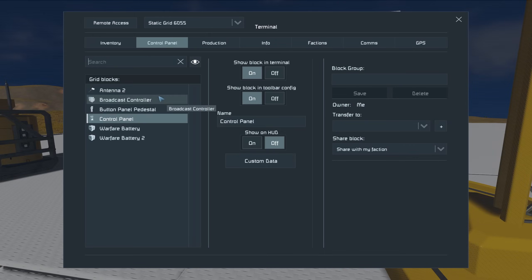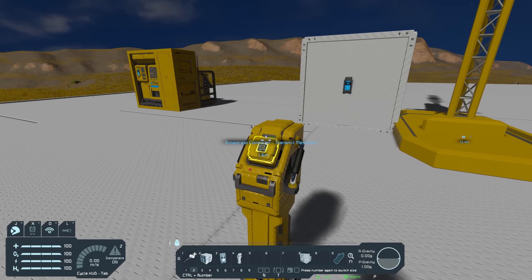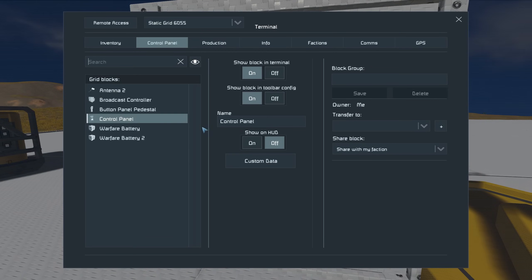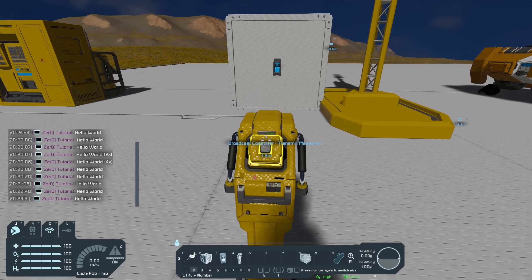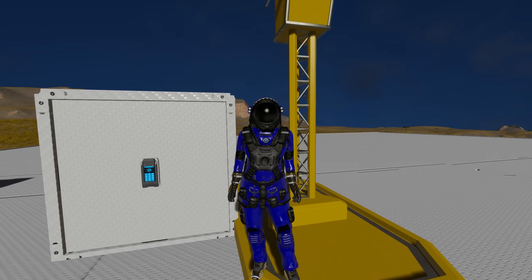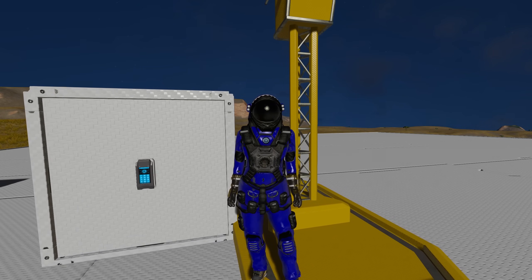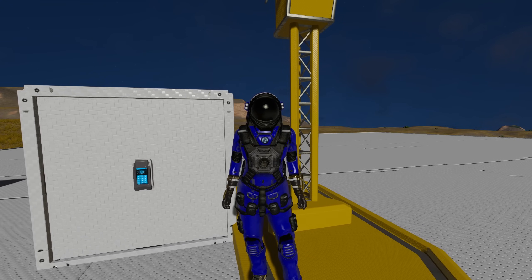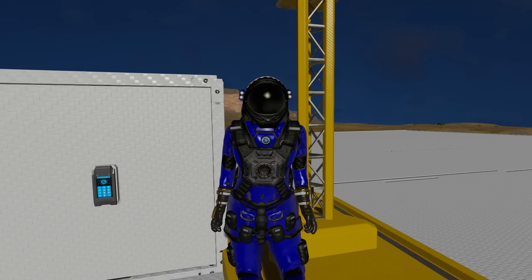So if I go over to the control panel, go to my antenna and turn the range right down to one meter, go back to my button and press it again — nothing. And now if I increase it to anything above one meter, say 10 meters, press it again, and I now receive the message again. Antennas carry the signal of other antennas. So if you have an antenna at max range and that's not far enough for you, you can place another antenna within that broadcast radius to extend the signal.